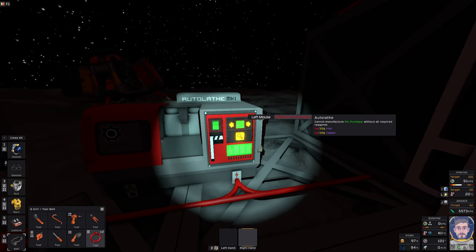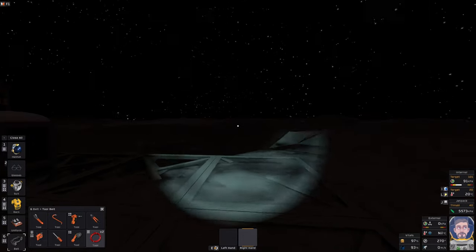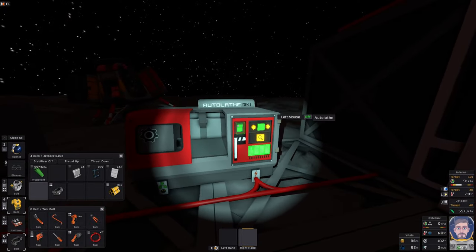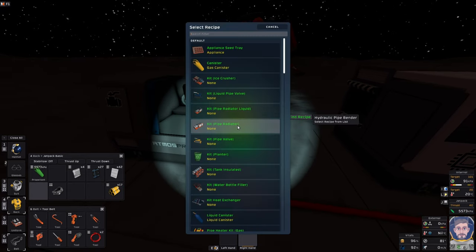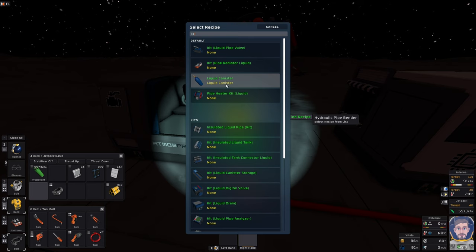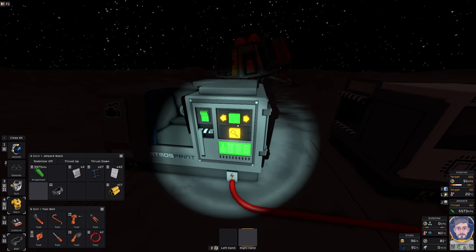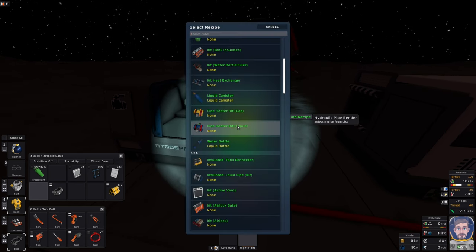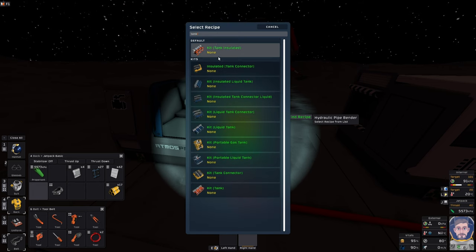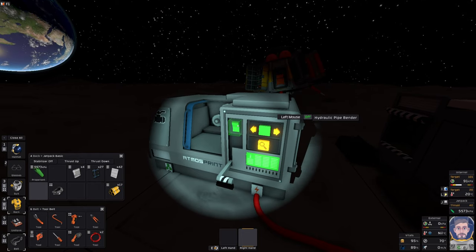Kit furnace — we need 30 iron and 10 copper. I have copper and I have the iron. Maybe I could go and mine a little — it wouldn't hurt to do a bit of mining for iron and gold. I need to search what we need for the liquid tank. Kit liquid tank — what do I need? I need copper and steel. Here I actually made a mistake: I was thinking liquid tank, but it's a liquid fixed tank. What I needed is a liquid portable tank. That's why I thought I needed steel and tackled the steel problem right away. It's moon — it's forgiving.